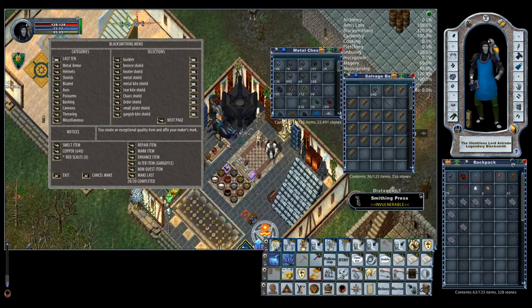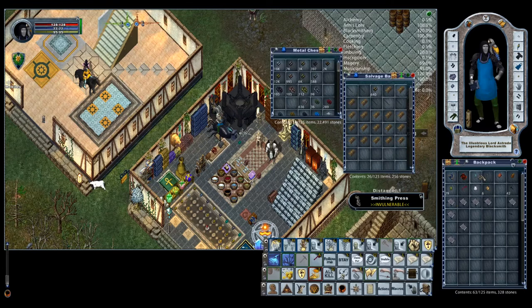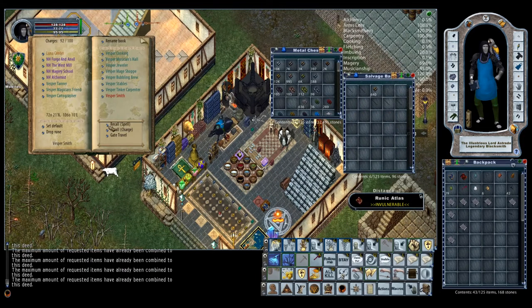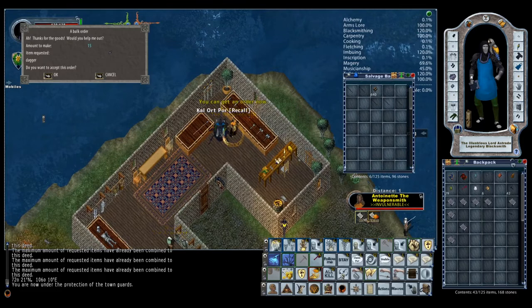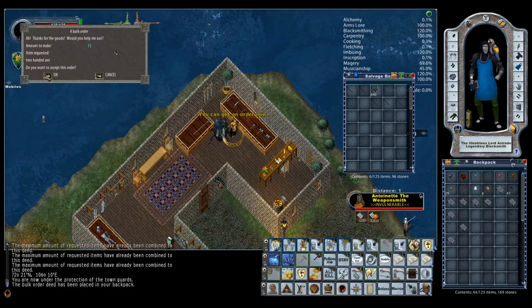Now what you do is the easiest way is to combine this deed with contained items — select the second-to-last option, then select the bag and it'll do them all at once. Now you can see that's 20. I'm going to go to my smith and make sure that I can get a new BOD — every time you turn in a BOD you can get another one. I'm going to make sure that I can get as many BODs as I can from him right now. You're allowed three every 12 hours.